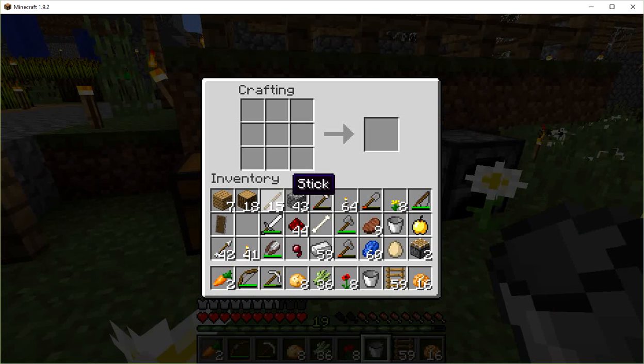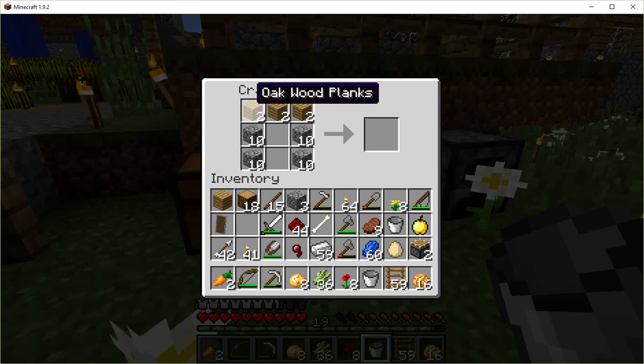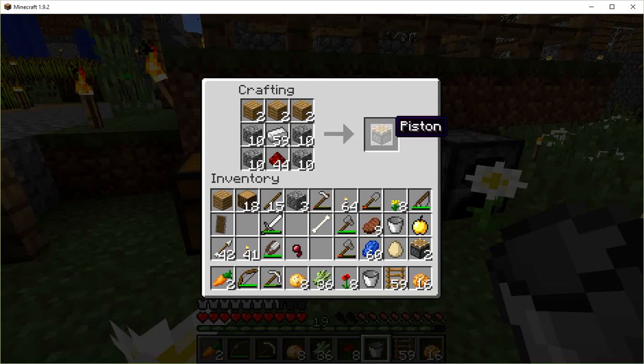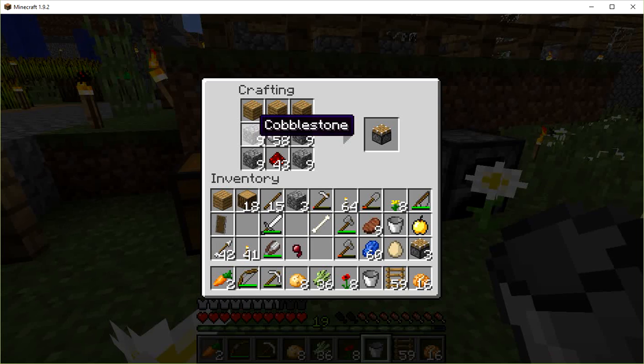I want to finish that off today. Remember our recipe for a piston — remember this because pistons are going to be extremely useful for so many things. We've got a layer of planks up top, cobblestone on either side of the bottom, a redstone, and an iron ingot, and there we've got a piston. I've got plenty, I just wanted to show you the recipe one more time.